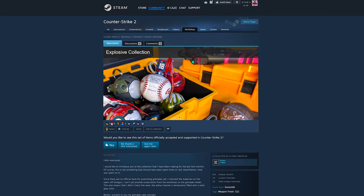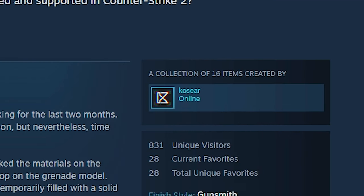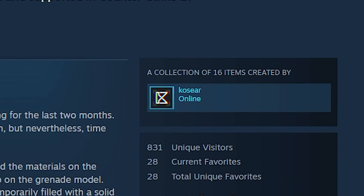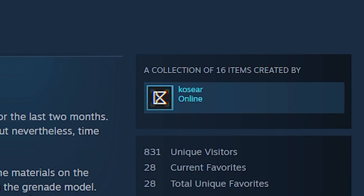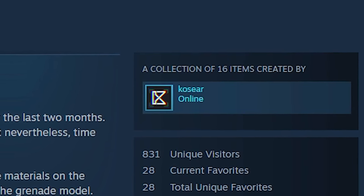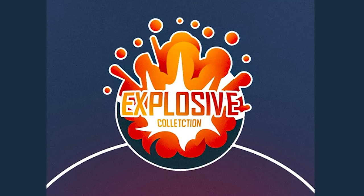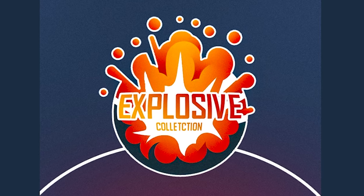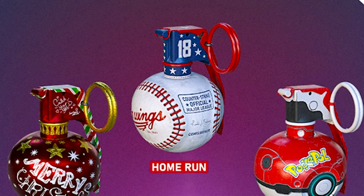With that all out of the way, here is the concept right here. This is the page on Steam where you can find basically everything I'm about to show you guys. Shout out to CoSeer — if that's how you say his name — he was the guy who made every single skin we're about to look at, and also the concept of the case. Scrolling down here, you'll see we have a custom logo for it: the Explosive Collection. Not gonna lie, it's a pretty sick name and the logo itself looks sweet.